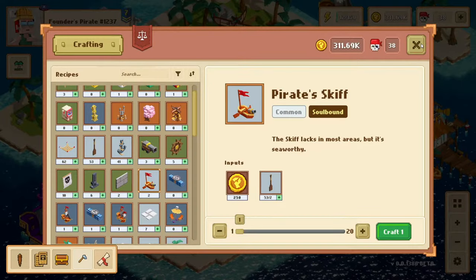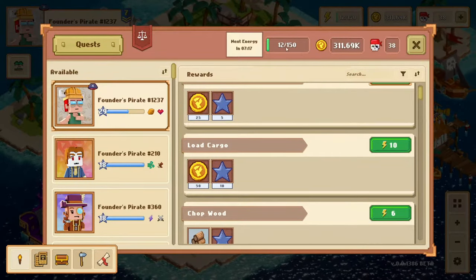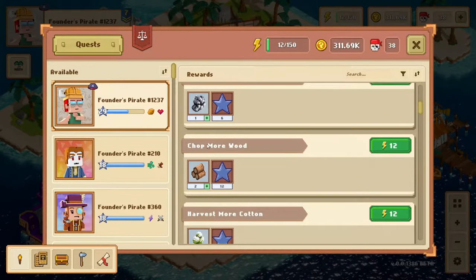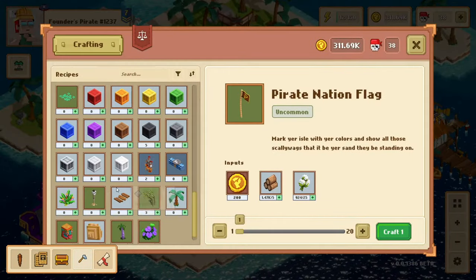To do that, all you really have to do is go over to your quest. You can run Load Cargo until you have 250 gold — make sure you have enough energy — and then you're going to want to chop more wood. You're going to want to run that twice, and then once you've done that, go back to the crafting menu.